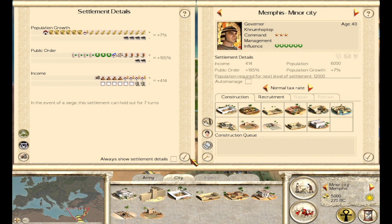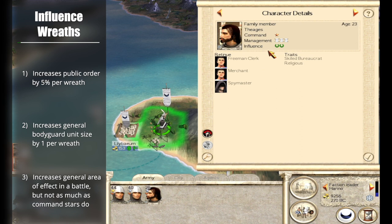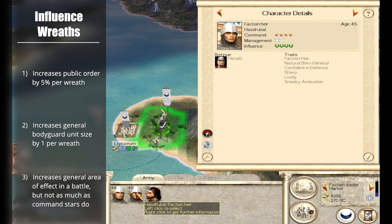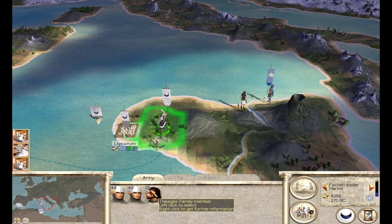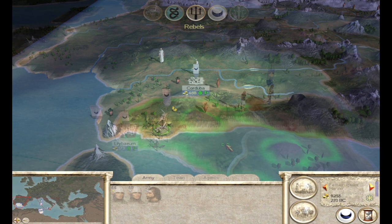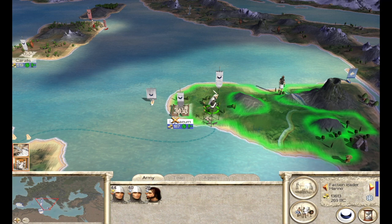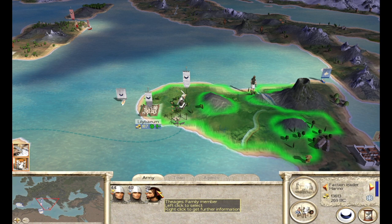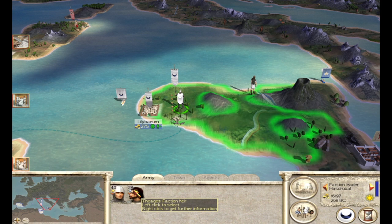Influence also increases your general bodyguard size. As we saw before with Theegis, when he gained one Command Star, his general bodyguard size did not change. But watch what happens when we give him the Herald retinue that gives plus two influence — Theegis now has four influence instead of two. Going to the next turn, his general bodyguard size is at 26. The following turn it's 27, then 28, and then it stops. So it appears that for every wreath of influence, the general bodyguard size increases by one.